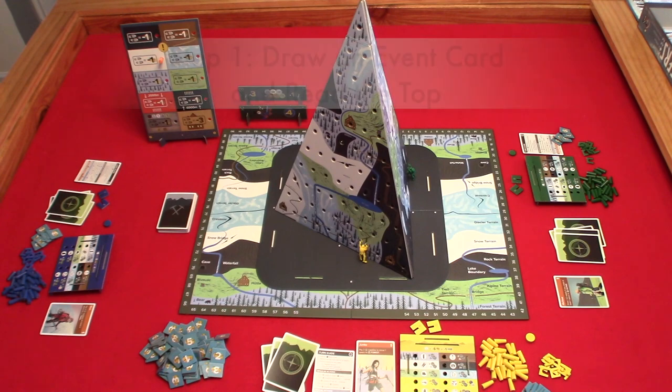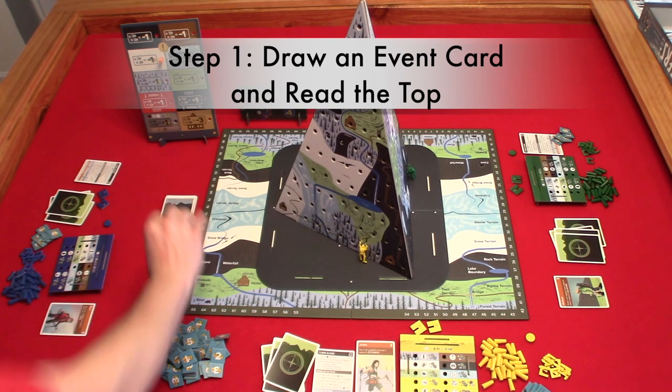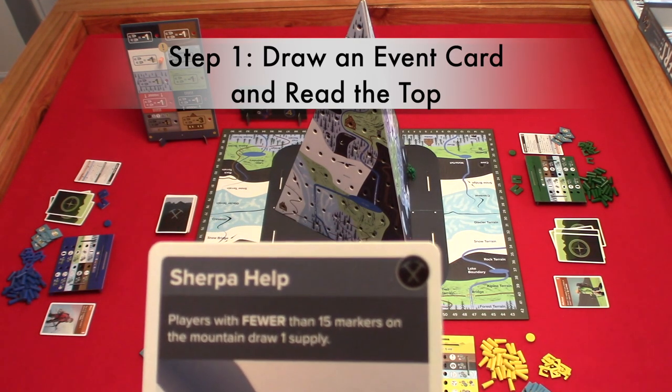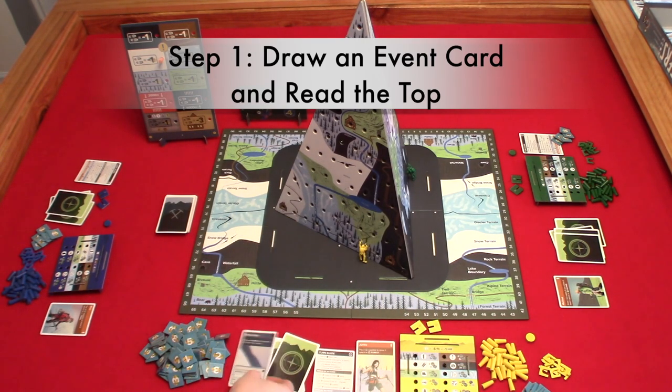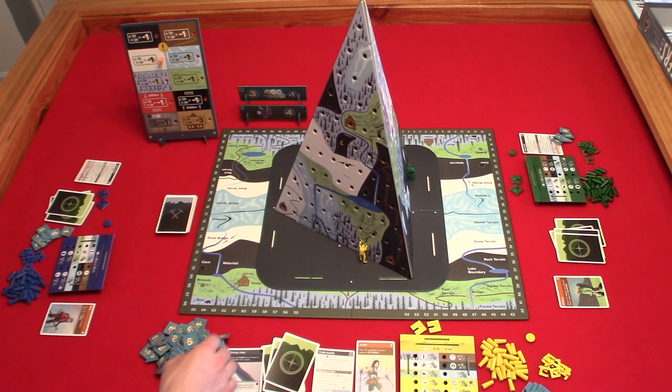Step one: draw an event card. Draw the top event card and read the top portion to all players. For example, if it is yellow player's turn, they would read the top portion aloud: 'Players with fewer than 15 markers on the mountain draw one supply.' Step two: resolve the event card. If it's a condition change, update the conditions board. If it's a regular event card, the condition only applies to the current turn. Keep in mind that if a player has to pay supplies and has none, they don't pay. Also, if a card forbids climbing in a certain terrain, you can move from that terrain but not to it. In this case, all players receive one supply since none have more than 15 markers.